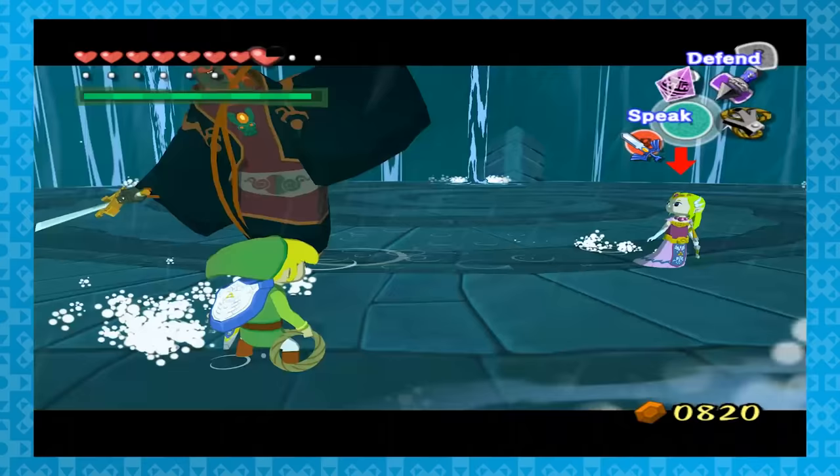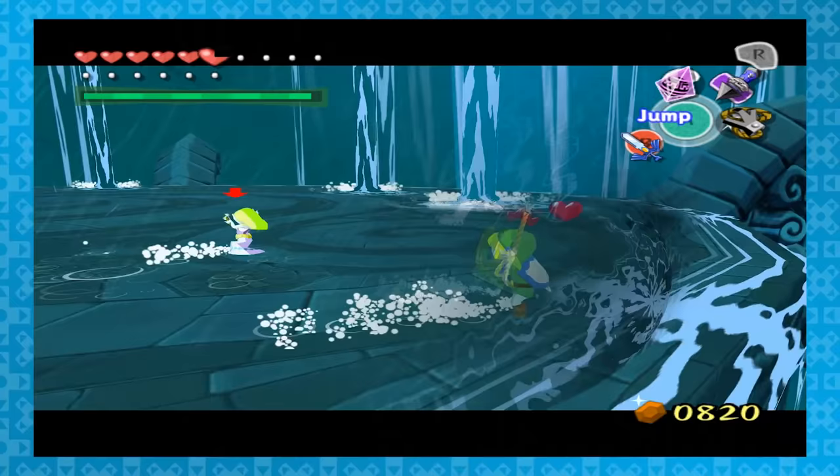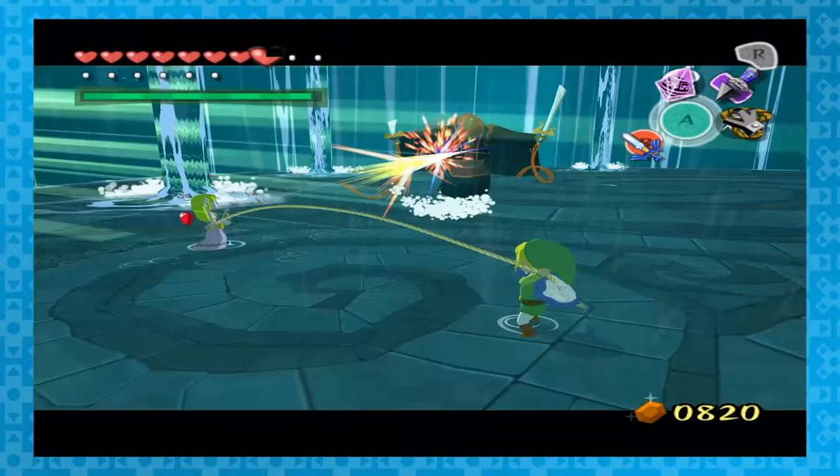And this one is really really helpful. During the final battle, you'll be up against Ganondorf with Zelda helping you out. Use the grappling hook on Zelda — you'll be able to take her hearts. All of them. Seriously, it makes no sense. I just kept grabbing them. It's pretty much infinite health, so there you go.